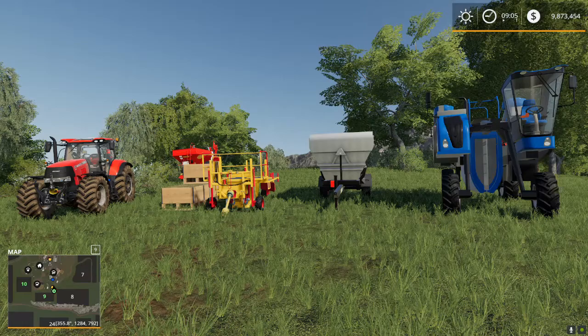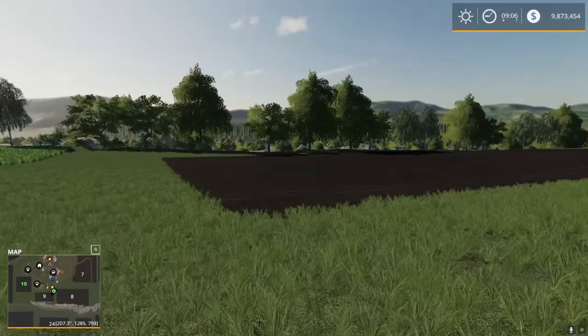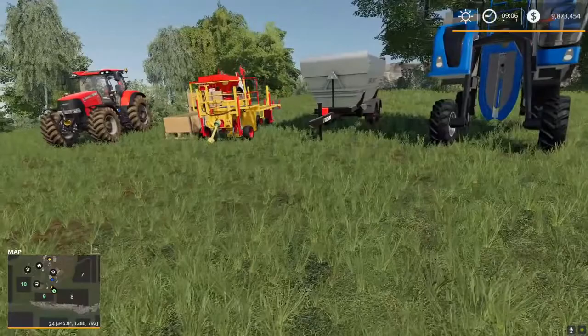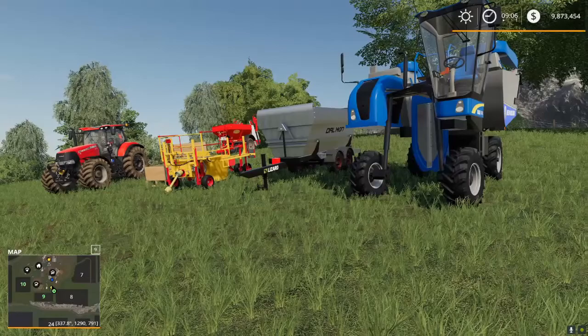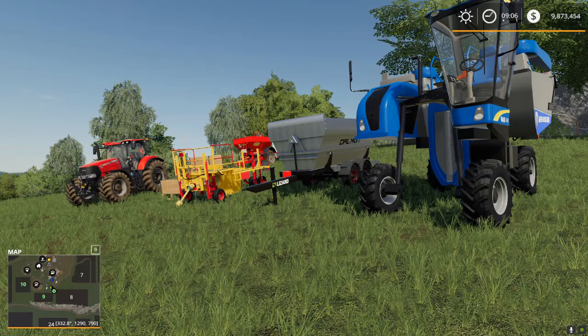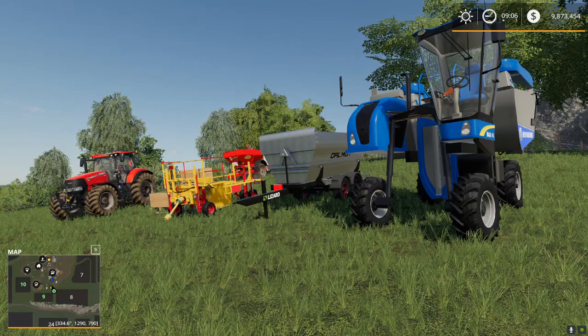If you want to plant grapes, keep in mind that they are only available on two maps that I'm aware of. The first is Blue Mountain Valley, a brand new map that I'm on right now — a fantastic looking map. The other is Ischia Farm, depending on how you want to pronounce it. Apparently in Italian it's Ischia. I'm doing a Let's Play series on that map right now, and I have planted a ton of grapes and harvested some as well.